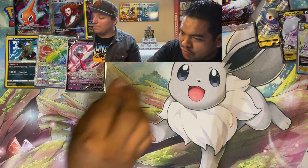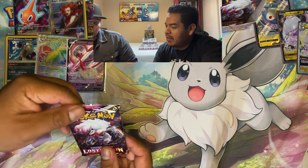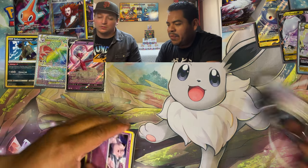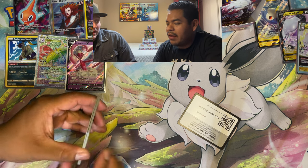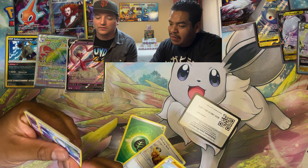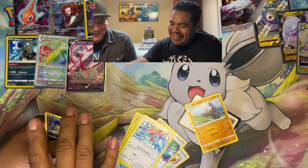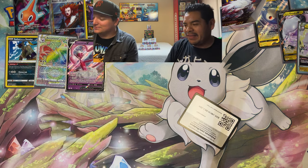Desktop Rotom — cool new art, first time seeing it. Carlos 100%'d Legends Arceus — caught every single Pokemon, completed the Pokedex, finished all side quests. The only thing not done was catching all the shinies. Some people don't count that as true 100% unless you have a complete living dex. New Machoke card looks very cool — different art, just hanging out thinking about stuff.